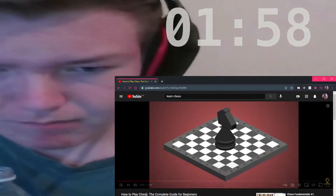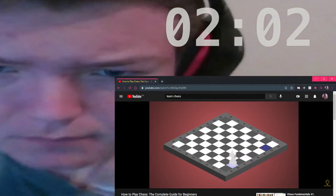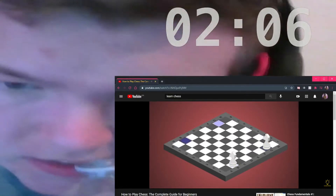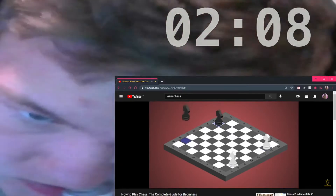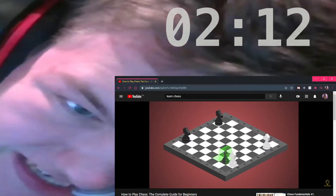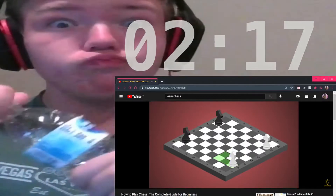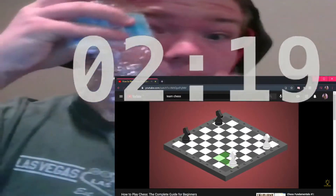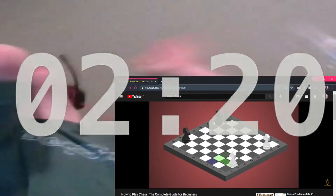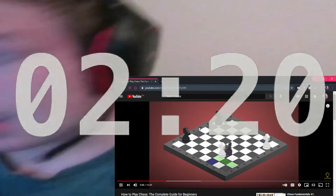Next, we'll take a closer look at the horse, or knight. Knights are placed on squares B1 and G1 for one player and B8 and G8 for the other. Unlike rooks, knights can jump over other pieces, and they're actually the only piece that can do that. They move in an L-shaped pattern — two squares horizontally and one vertically, or one horizontally and two vertically. Keep in mind that knights can capture a piece only when they land on that piece.